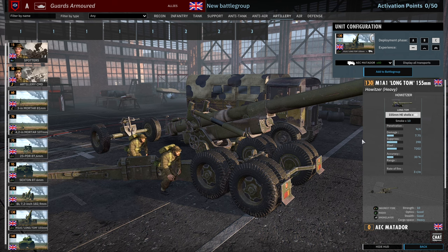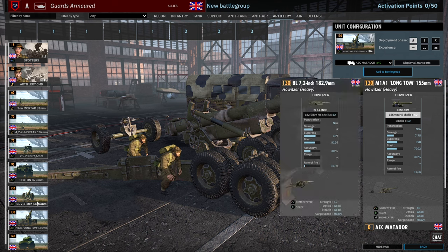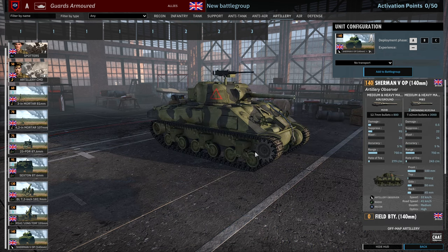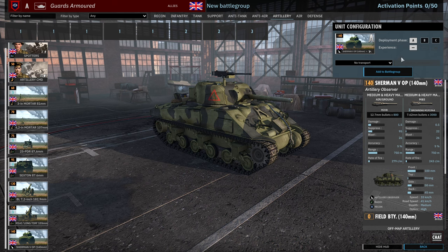The Long Toms are not getting the free veterancy, so maybe not as valuable as the 7.2 inch in this case — and you can see the damage difference is significant as well. Then finally there is a card of off-map: Sherman 5 OP with 140mm off-map. Not as good as 150mm but still useful for pinning down an area in a pinch.